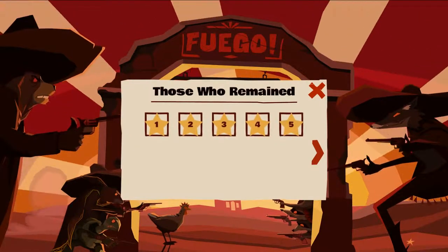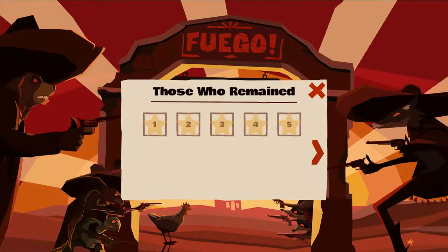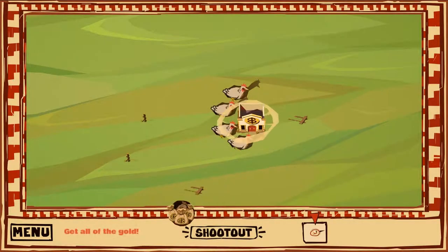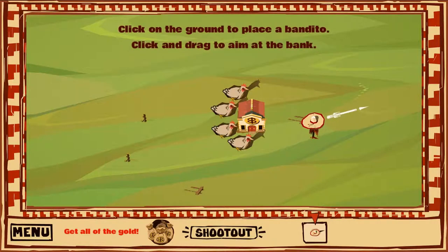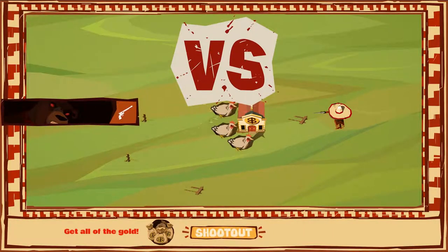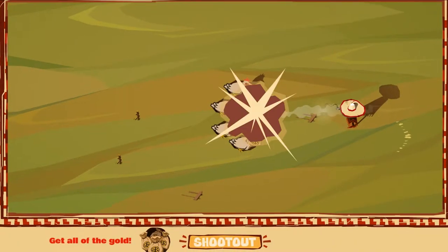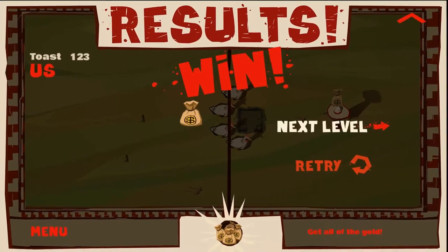Puzzle mode is kind of your campaign mode, and you can see I've played through some of it. Let's jump into the very beginning — it'll give us some of the basics about the game, which are very important to know. Each level starts with a little quote that relates to the name of the level. Click the ground to place a bandito, click and drag to aim at the bank. The goal is to get the most gold you can, and in puzzle mode the goal is to get all of the gold. If you don't get all of the gold, you fail the puzzle.